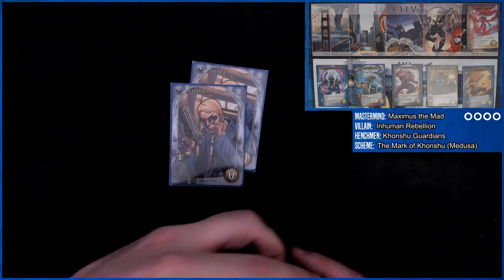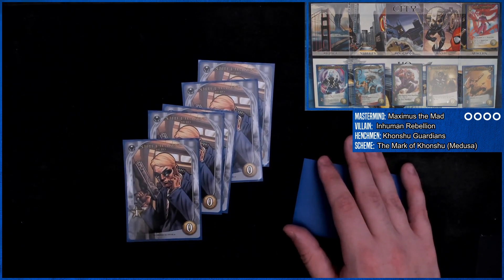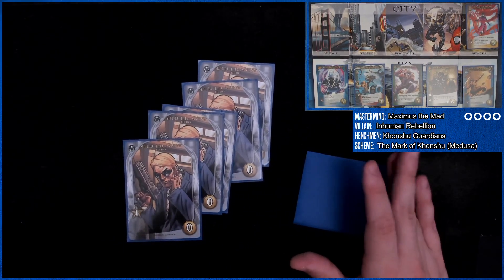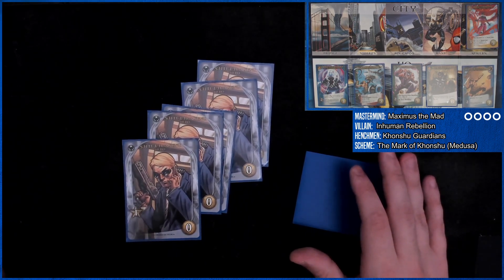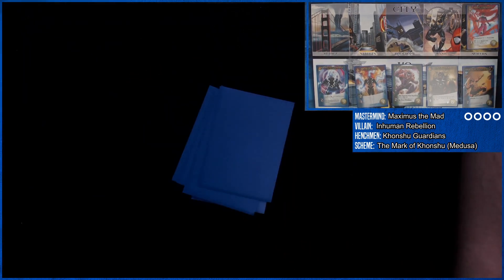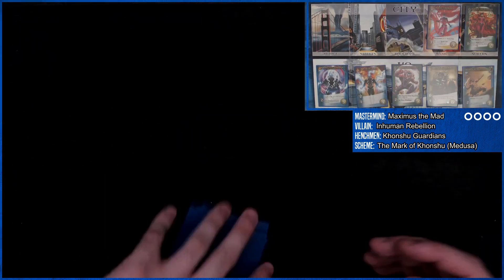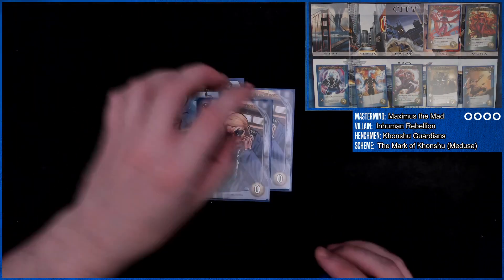We have two, three, five currency. I really wanted to buy one of those Black Bolt cards that did something. Evil card is another Medusa. When they're in the sewers, rooftop, or bridge they double their attack. Patrol the sewers — if it's empty we get plus one buy, so we're at two, three, four. We're going to buy this Black Bolt.